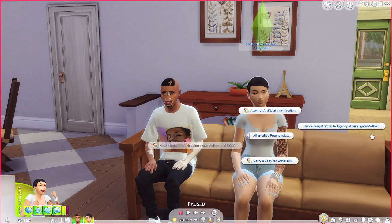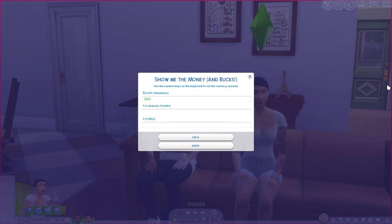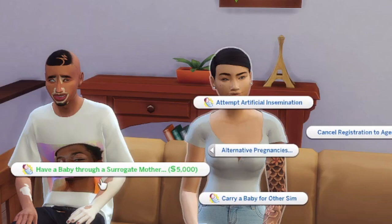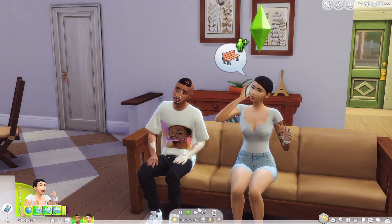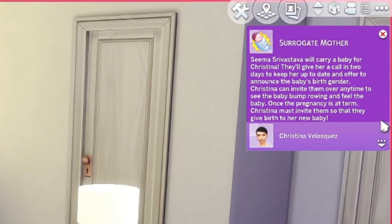So we need the other option - we need five thousand dollars. Let's give them some money. Here it is - Have a Baby Through a Surrogate Mother costs 5,000 simoleons. And then look, we get to pick who we want to carry. I guess for played sims to show up you'd have to have them register already. We're just going to pick Miss Seema here. The five thousand dollars was taken and it says surrogate mother Seema will carry a baby for Christina.